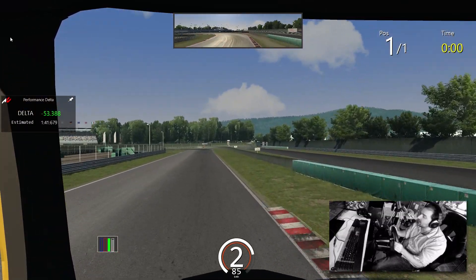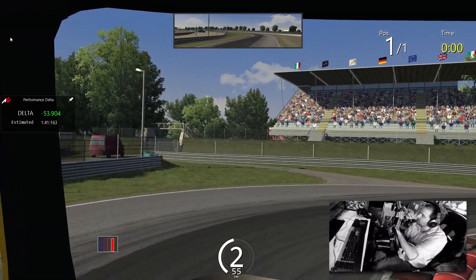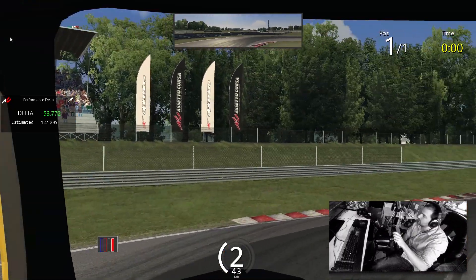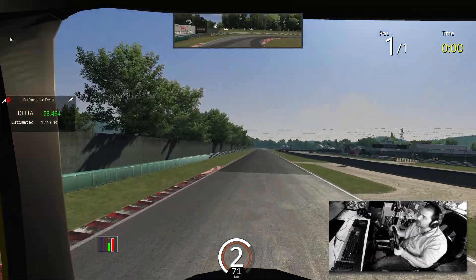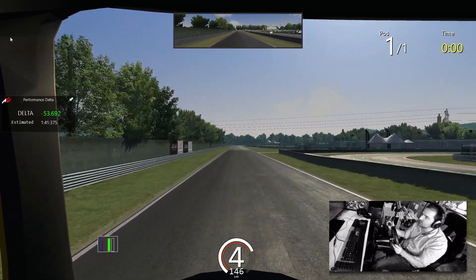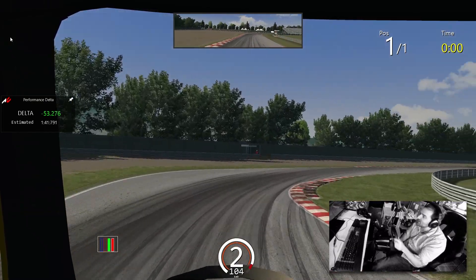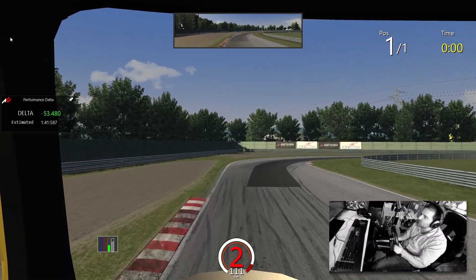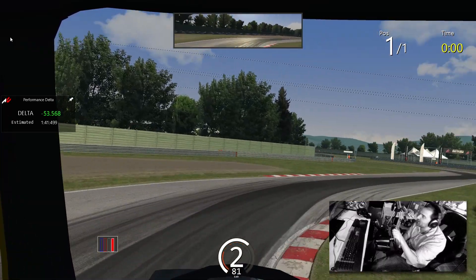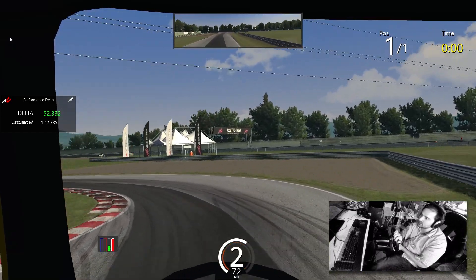It seems to like to brake in a straight line. When it goes, it goes — this is absolutely crazy to drive. It's hard to explain: it sort of wants to understeer, but then if you put the power on it'll go straight into oversteer. This seems really hard to catch — I guess because it's got a really small or narrow wheelbase relative to the weight, power and everything else.